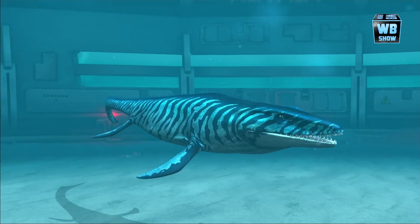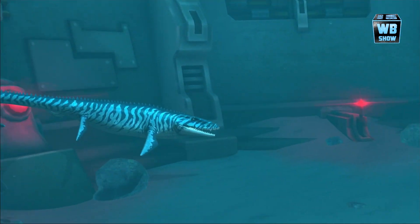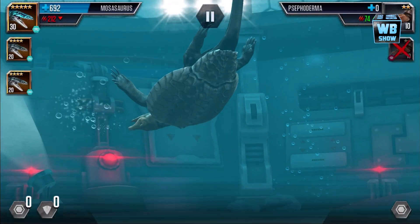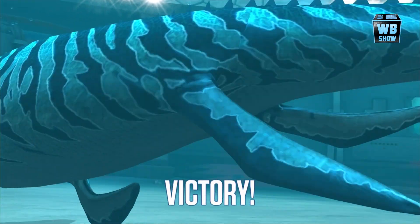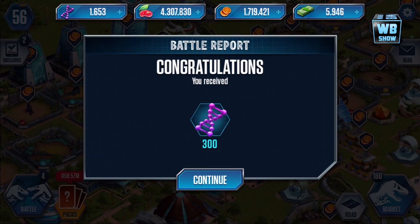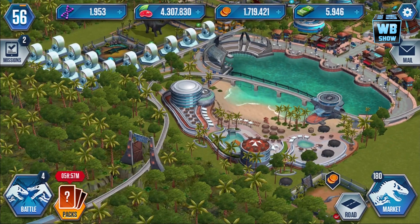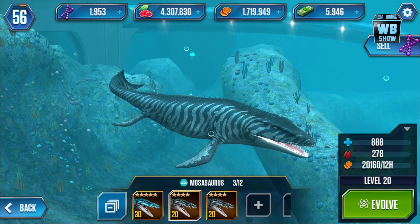All right, we're going to go all out. There we go guys — the Mosasaurus. Unfortunately, what I've noticed is that it's only the third form. I don't know if I want to give up my other forms. Anyways, let's go on in here. Let's make them level 40 then — I'm going to fuse these.